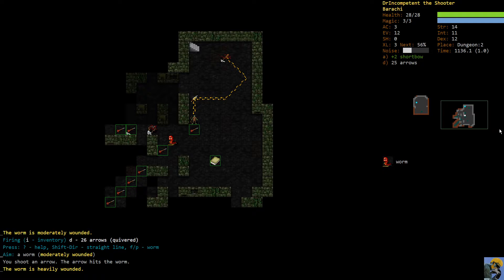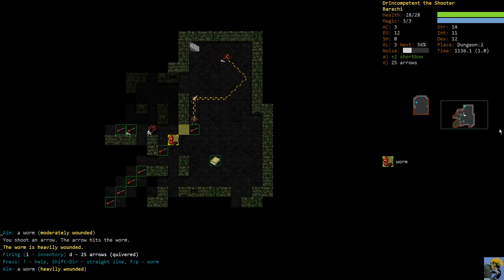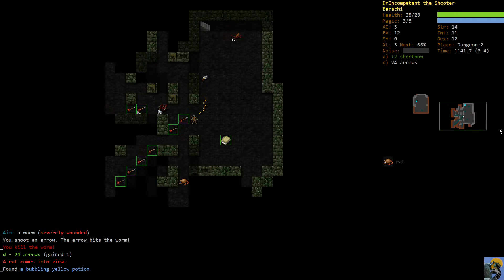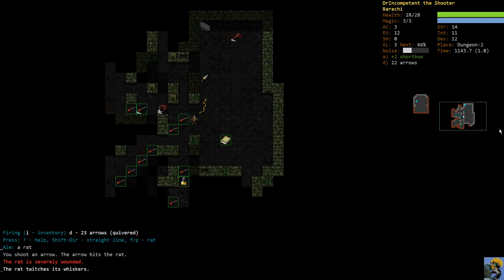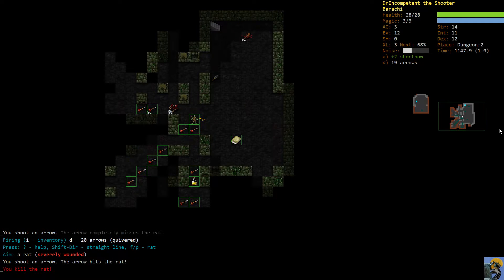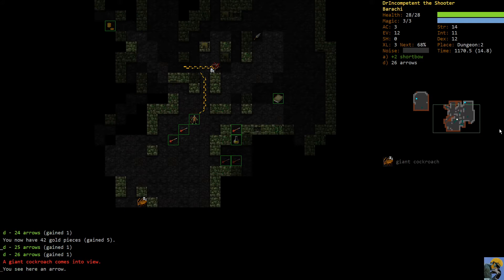The worm is a white enemy in terms of threat scale but he does have a lot of health. Luckily we were able to shoot him down before he got to us. We're down to 23 arrows so we're going to want to pick all of these up. Here comes a rat - he's hard to hit but we got him.